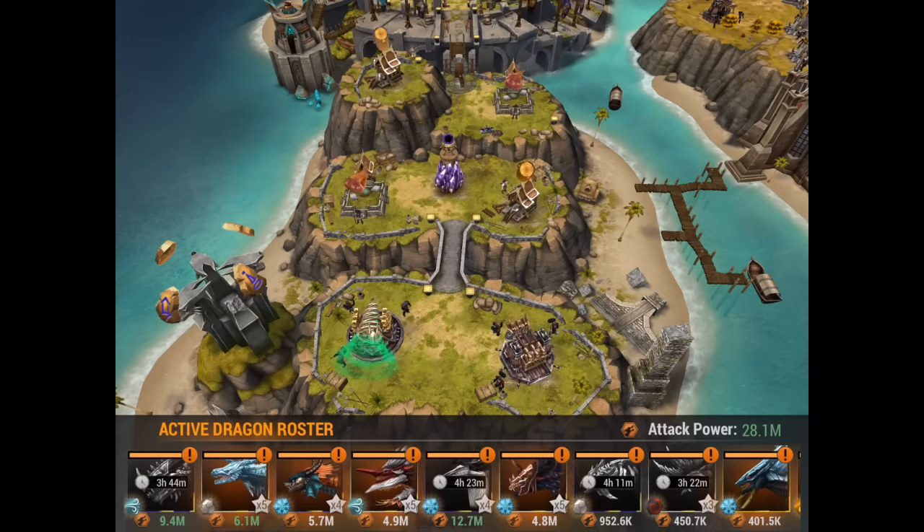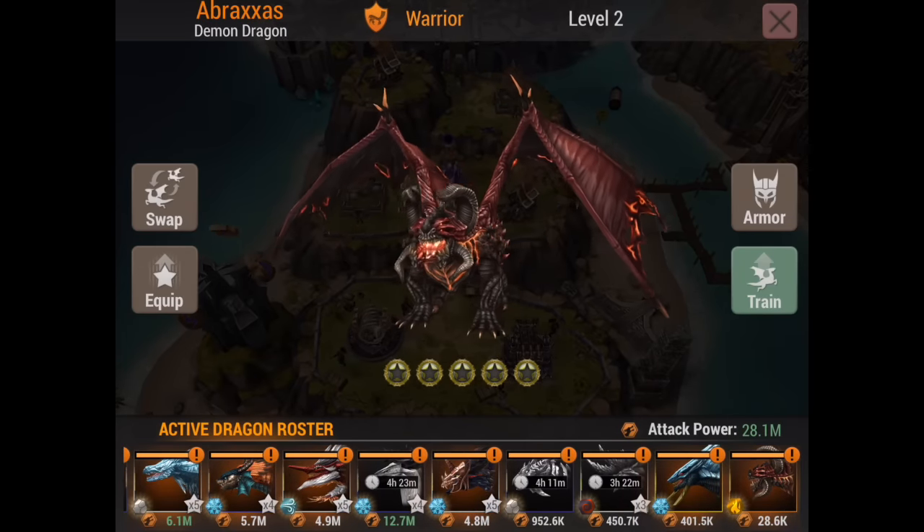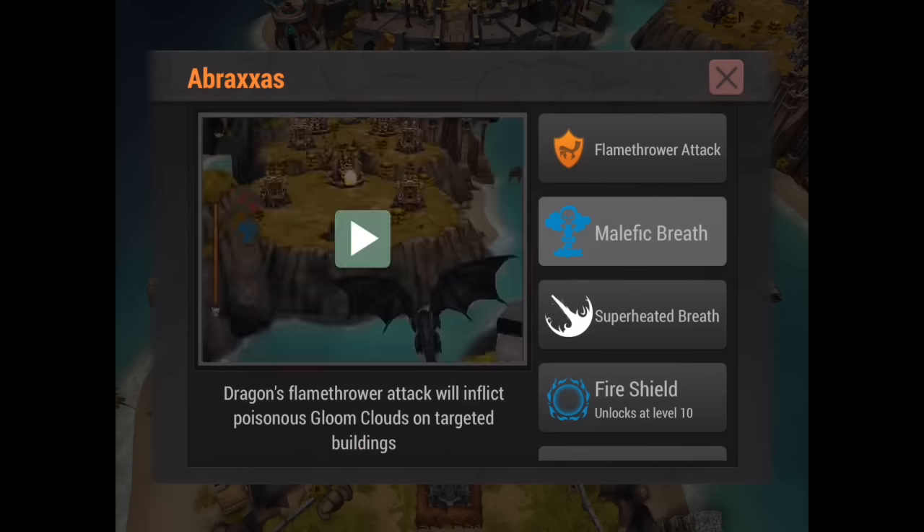Let's start with Abraxas — he's obviously my last dragon because I just got him, he's level two. He starts off at level one with both Malefic Breath and Superheated Breath. Malefic Breath delivers poisonous fumes on targeted buildings, cutting down and draining their health over time. I don't know precisely how much but it should inflict quite a lot depending on the level of the dragon.